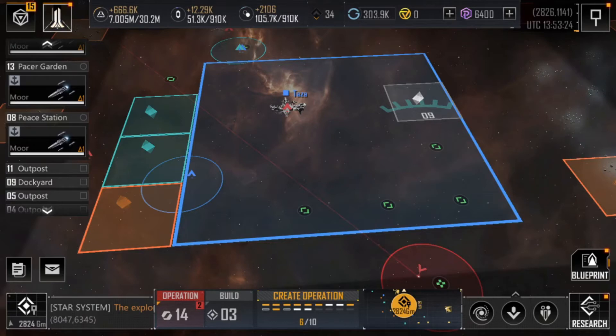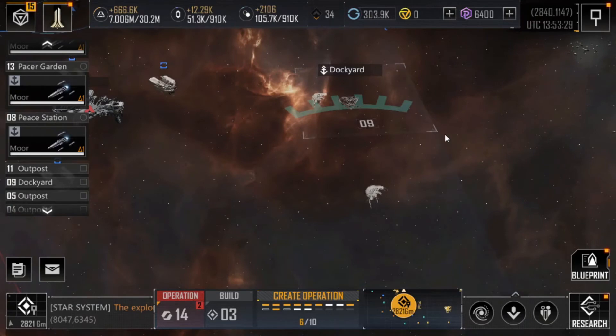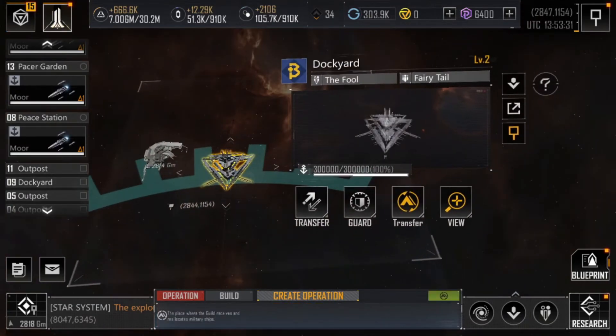Here is a quick demonstration of the Dog Yard function. There are a total of four commands for the Dog Yard, and two of them are somewhat irrelevant. As you can see, the Transfer function and the Guard function are just typical operations for fleets.